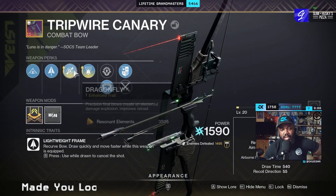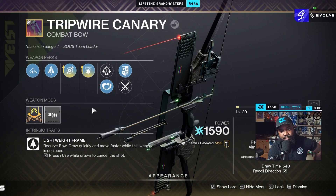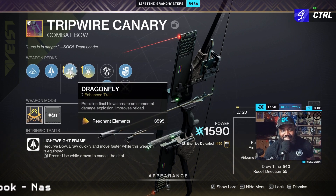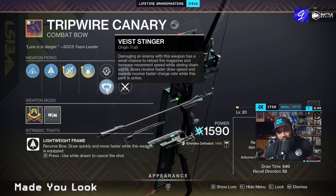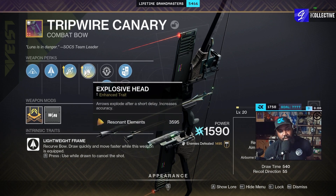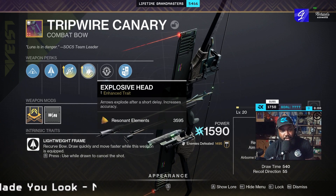I went with Dragonfly and Explosive Head. The reason is that I consistently have Explosive Head, which is going to give me extra damage no matter what. And if there's a bunch of adds and I get the shot off, I can clear up the room. The neat thing is that Vice Stinger — damaging an enemy with this weapon has a small chance to reload the mag. On a bow, you receive faster draw speed when you damage, and both Explosive Head and Dragonfly can proc damage on multiple targets at once.